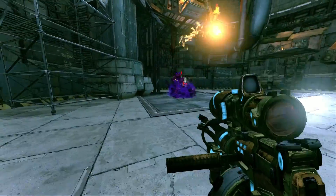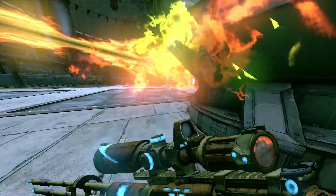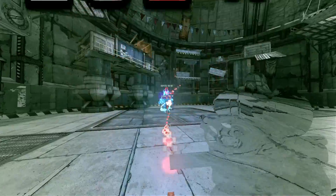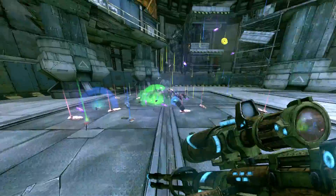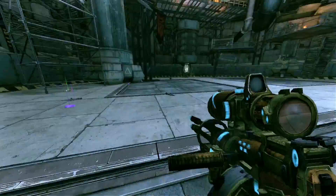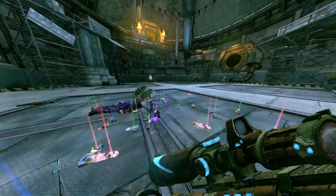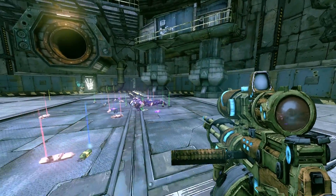Obviously another benefit to turning off the HUD is that you will take much better screenshots. Borderlands 2 isn't an incredibly realistic looking game, however it does still have an aesthetically pleasing art style. I've noticed a lot of screenshots of Borderlands 2 have the heads up display enabled — disabling it will make for a better screenshot in almost all cases, unless you're trying to take a contextual screenshot to show what kind of damage was happening. Most of the time people are taking screenshots just for aesthetics.